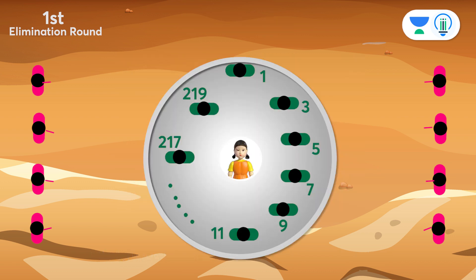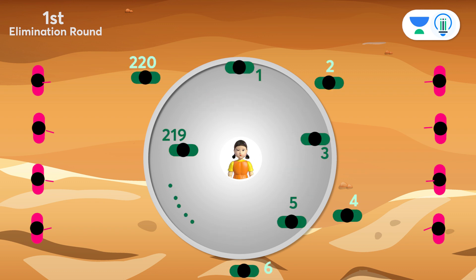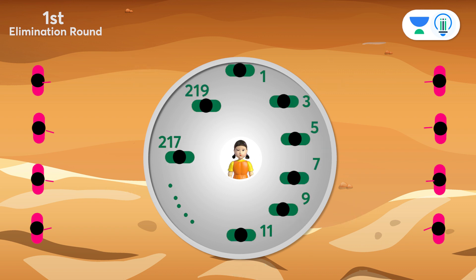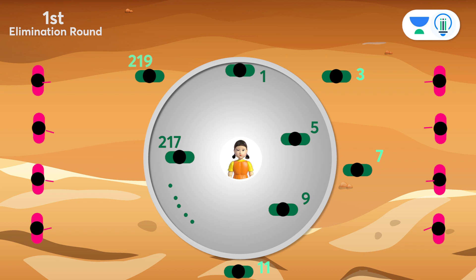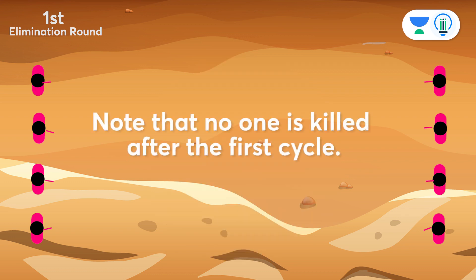The game again continues from participant number 1, and stops only when just one participant is left on the podium. So, after all the even-numbered participants were killed in the previous cycle, participants number 1, 5, 9, and so on will stay back on the podium, while participants number 3, 7, 11, and so on would have stepped down. The game continues the same way till only one participant is left. Note that no one is killed after the first cycle.